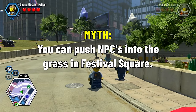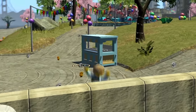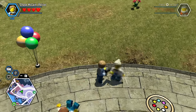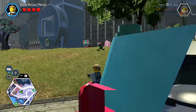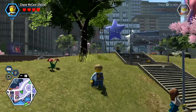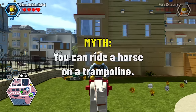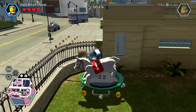Chase is a master at shoving people, so apparently you can push NPCs into the grass in Festival Square. That's gonna make Chase's day if true. After a couple tries, we got one in there — myth confirmed! You can literally just shove them into the grass, although I don't think we should be promoting Chase's bad habits.